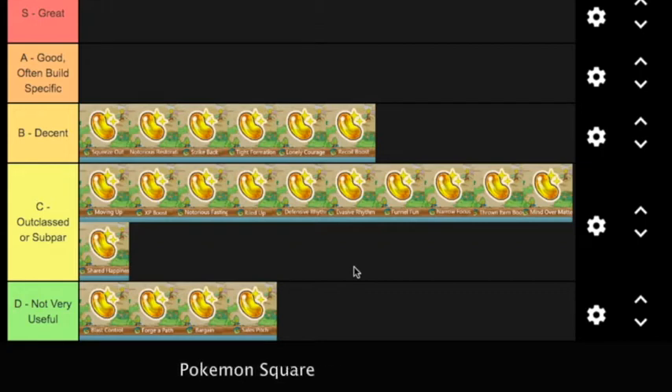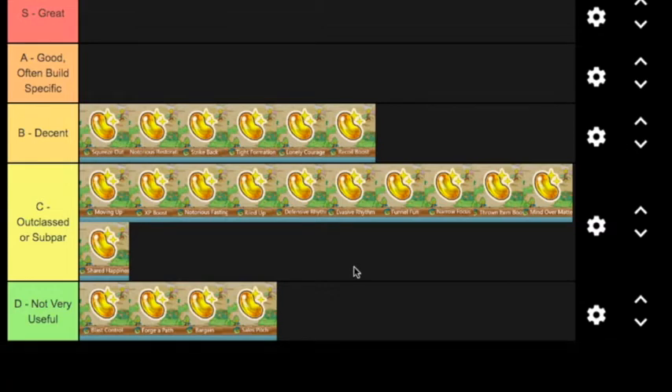If you recruit a Pokémon with Squeeze Out in a dungeon, it's not bad to keep around. But of course there are going to be better ones in A and S tier. The next one I'm going to put is kind of the better version of Squeeze Out — this is why you could argue Squeeze Out could be in C-tier, though I'd put it at the top of C if I did. This tier is very hard for me to order.